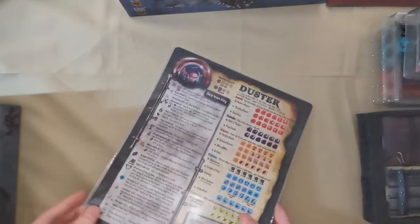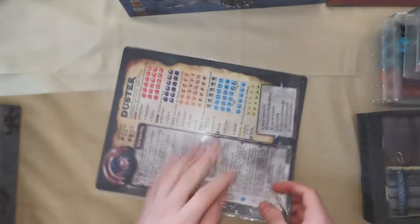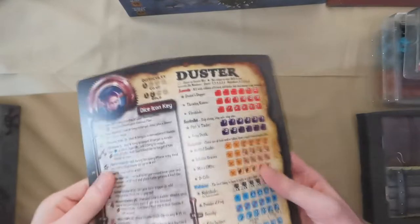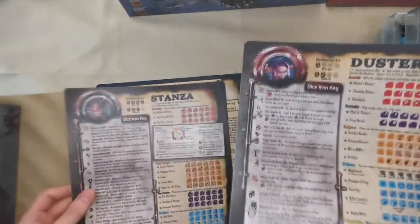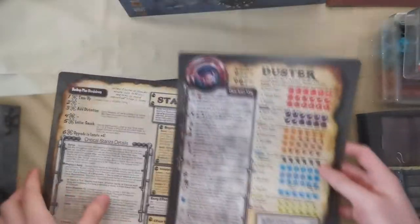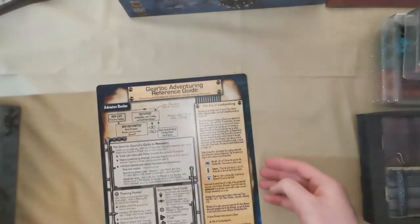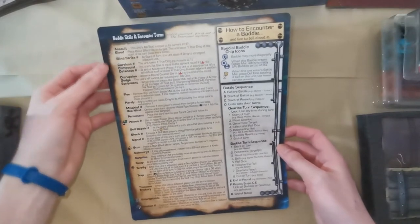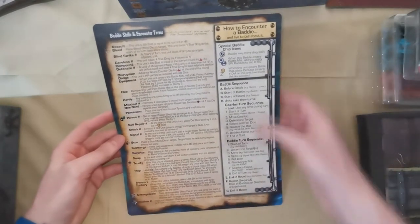Underneath was the reference sheets, made out of nice plastic so they're really good quality. You've got your Duster sheet and Stanza — it's double sided, just telling you how that particular character works and how their skills work. And then there's the adventure guide giving you a breakdown of how to play the game, the structure of the game, different skills and what they mean, and battle sequences in order.